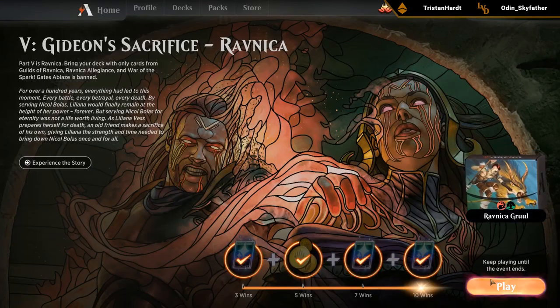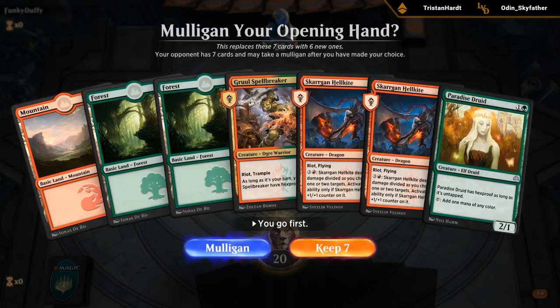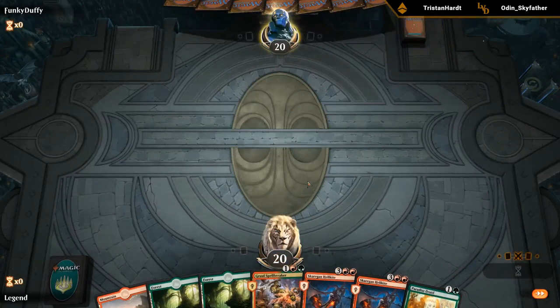Hand looks decent. Turn 2 Paradise Druid, turn 3 Spellbreaker, turn 4 Hellkite perhaps. That's good.